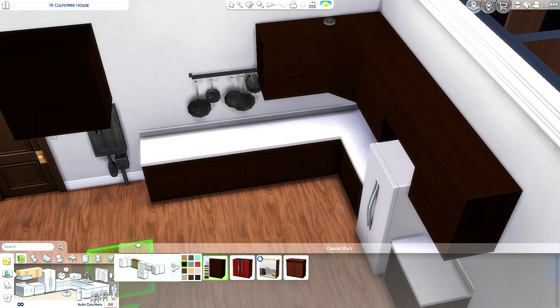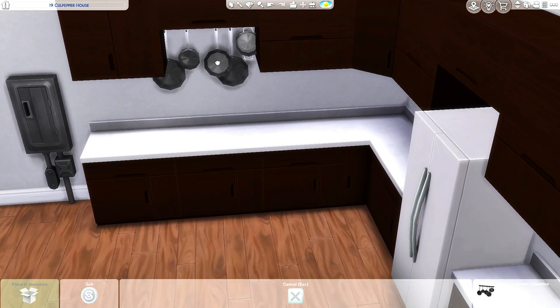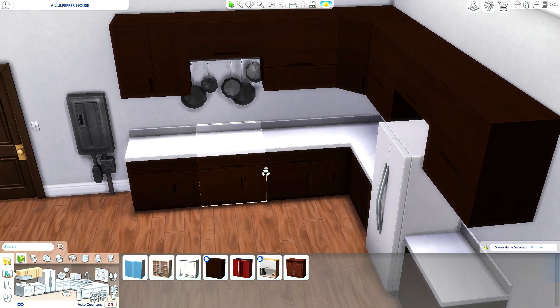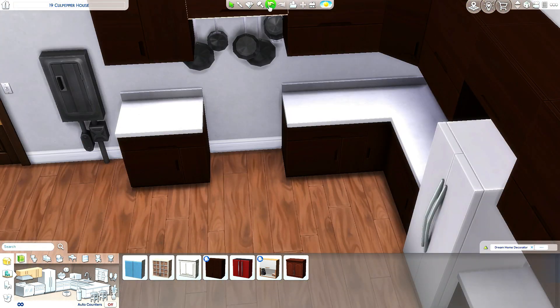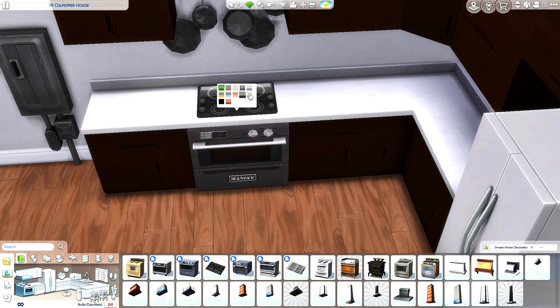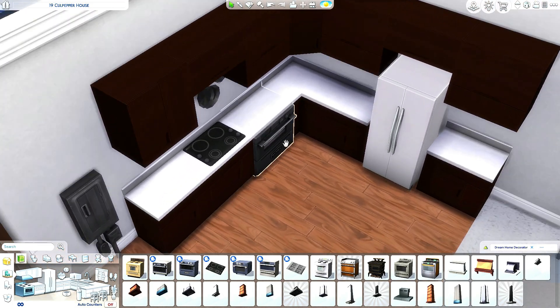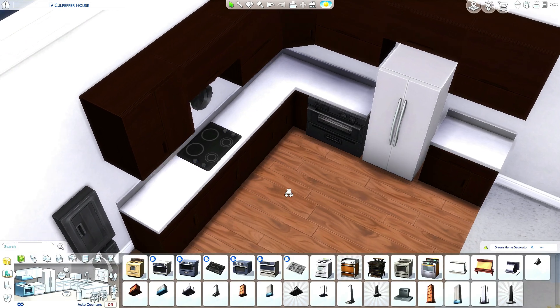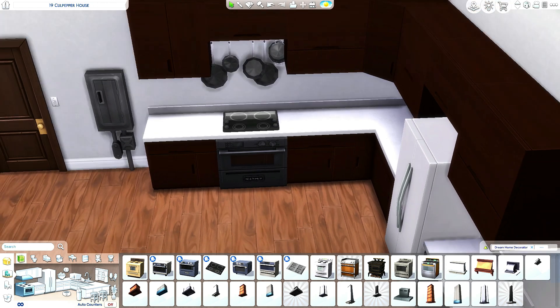I kind of like the dark thick wooden cabinets here. Oh my god, that looks so good actually. I'm gonna keep these pots and pans — I know they're clipping into the cabinets, but that's not my problem. I forgot we're working with Dream Home Decorator — we can have a top stove and then we can have an oven separately, which makes it look a little bit fancier.